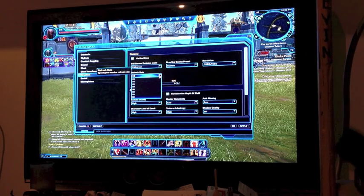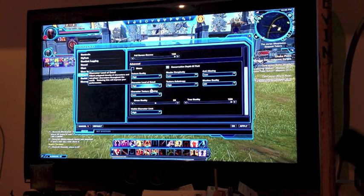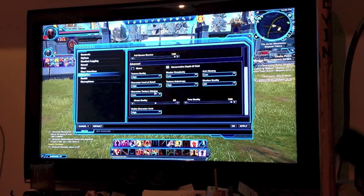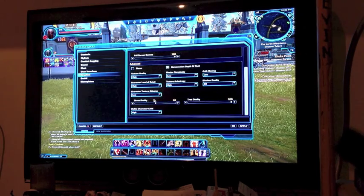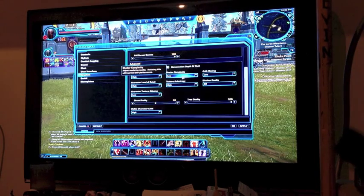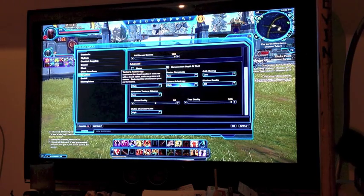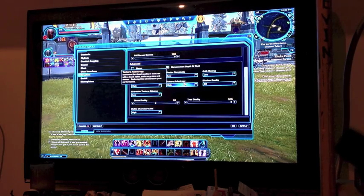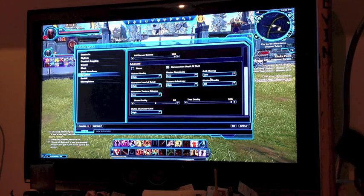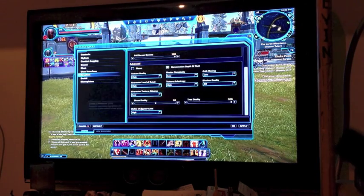Going to start preferences and graphics. We're running custom graphics at 1680 by 1050, refresh rate of 59. Texture quality is at high, character quality details at high, character texture is at low, grass quality is medium, tree quality is up high, shaders are down low, anti-aliasing is low, and shadow quality is off. Visible character limit is on high.